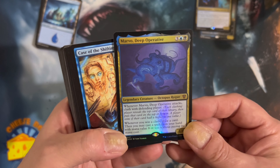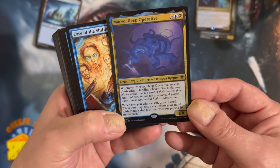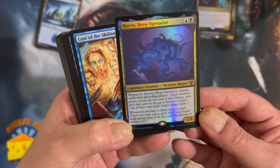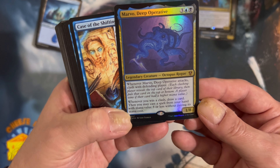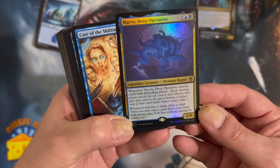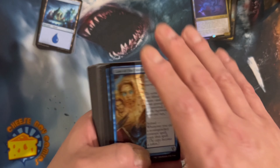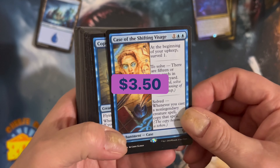Marvo Deep Operative - this one is an octopus rogue. Whenever Marvo attacks, clash with the defending player. Whenever you win a clash, draw a card and you may cast a spell from your hand with mana value eight or less without paying its mana cost. You definitely want to be winning some clashes because once you do, that's huge - eight or less mana value, that's good stuff.